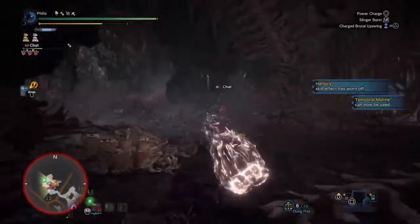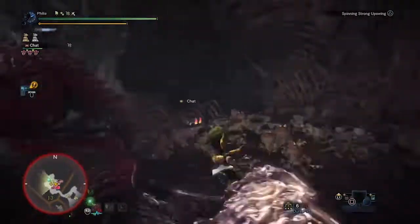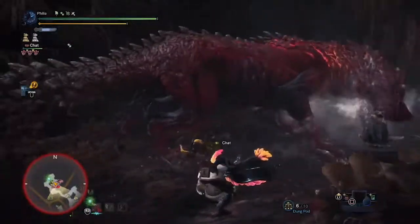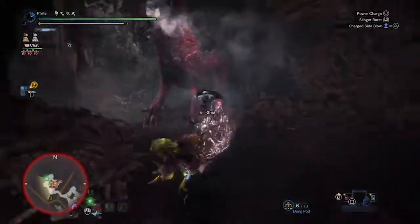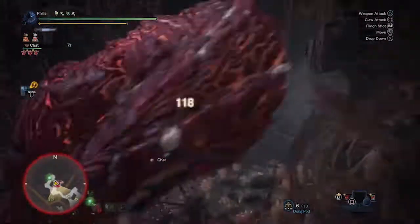Bear in mind that if you don't have all the decorations used in this build — namely the expert decorations — this set still has by default a 50% chance to crit on a wounded part, level 2 Crit Boost, and level 5 Slugger. So it'll work, just not quite as consistent with the damage.